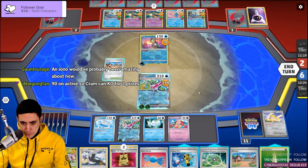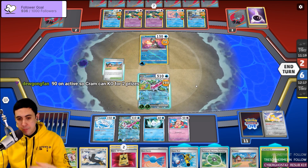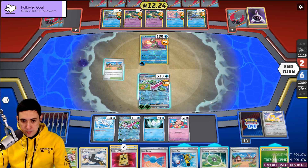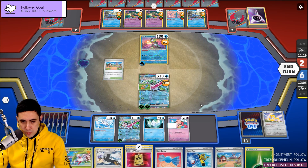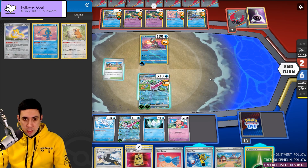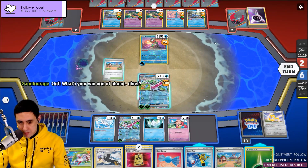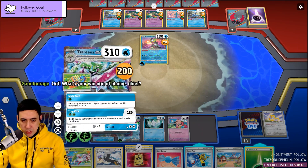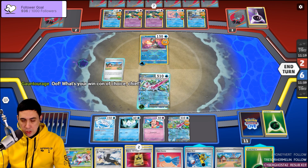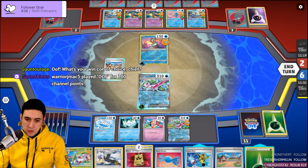We want Manaphy in play, because this Cleffa is always going to be the thing that loses us the game anyway. Or do we put the Braviary down? We like Manaphy more. What I'd really like is just to evolve. I think what we have to do is retreat to Serena — we've got an energy to work with, so that's fine. Win condition? Probably just deck them out.